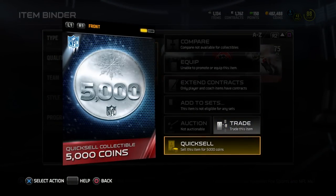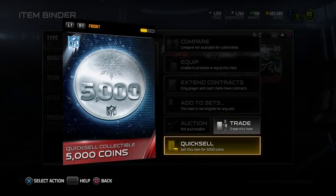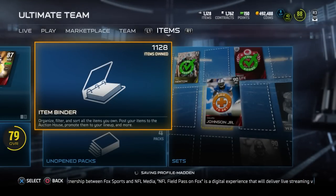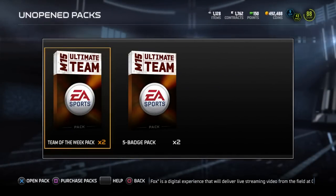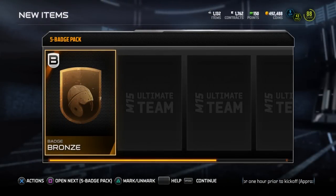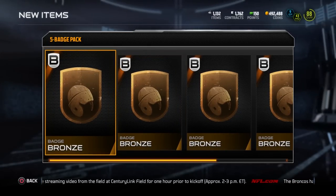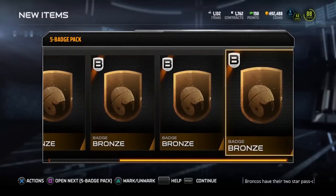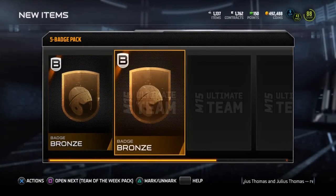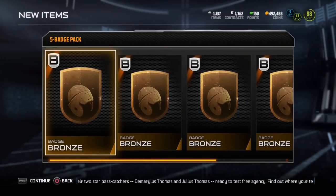I hope you can quick sell these without adding them to the set - okay, thankfully you don't have to. Going back into our packs, we've got four packs to open, and I'm also going to do one pro pack about halfway through. We're gonna start off with the five-badge pack and see if we can get an elite. We go bronze, bronze, bronze, bronze - and of course, another bronze badge. They're always bronze badges; I don't understand how the odds could be that bad. Halfway through the season in Madden and we get ten bronze badges - oh man, that is absolutely brutal.